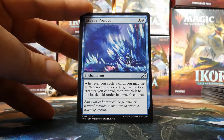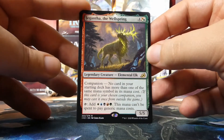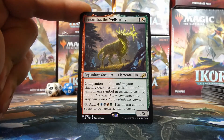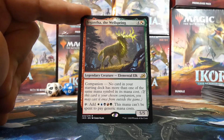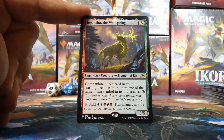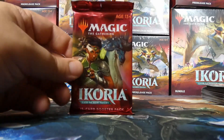Our next rare is Gishath the Wellspring — another companion. We could play this in a red or red-green deck. It could go in Iluna's colors — red, green, and blue — or in a cycling deck since it's red. It's a 5/5 for five, so that's an option. Behind Gishath there's a Forest and another Human Soldier token. One pack remaining.